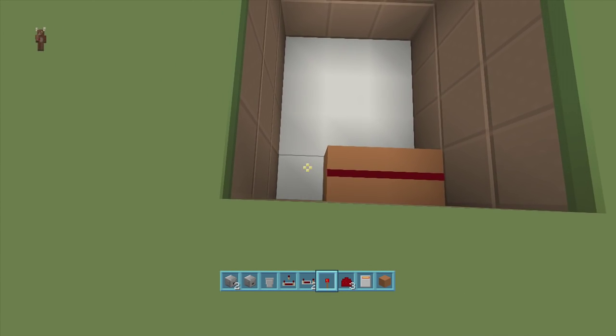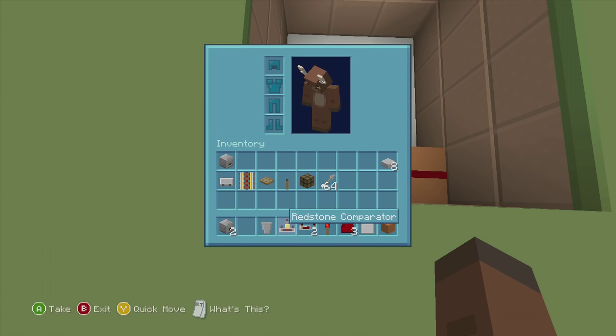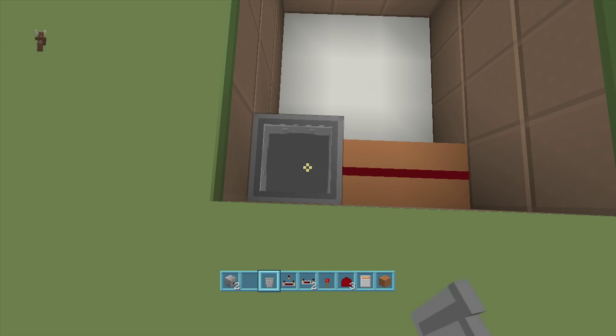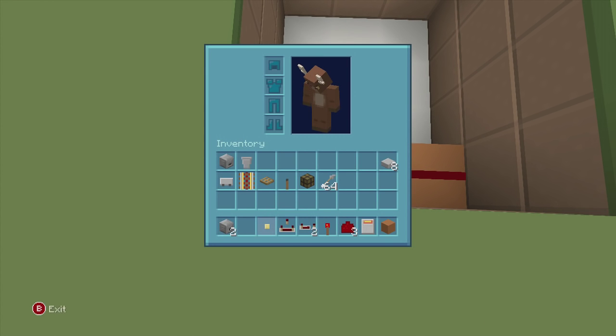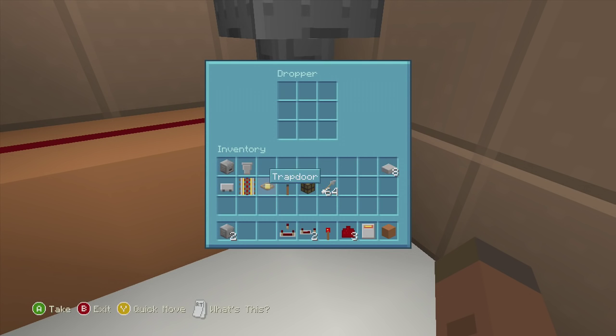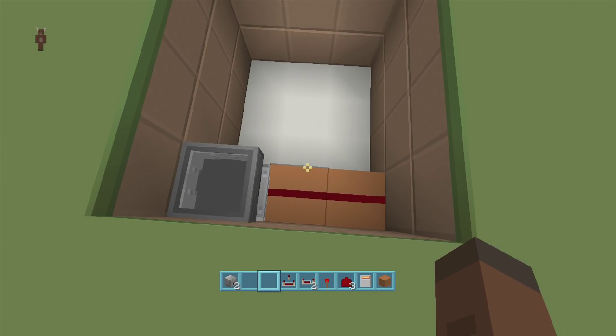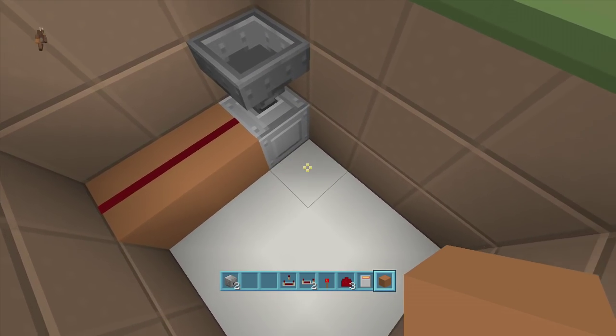Next to those blocks, put a dropper facing upwards — that's our only dropper. Then put a hopper going into the top of this dropper. Next, put any type of item inside this dropper — it really doesn't matter. I highly recommend just using dirt since that's the easiest thing to get. Then put a block right next to your dropper.